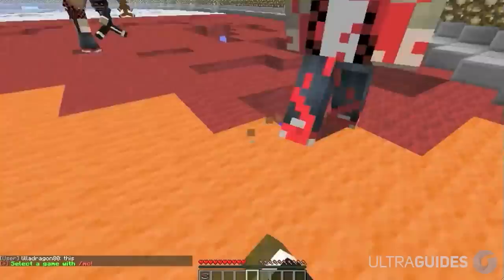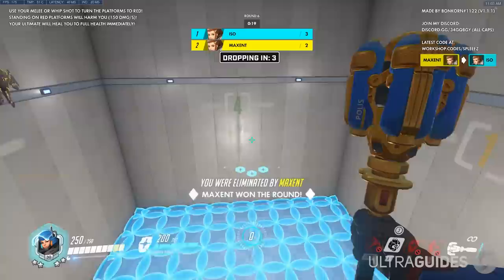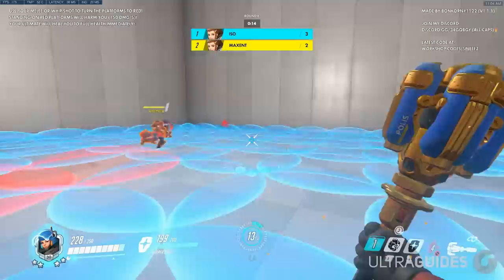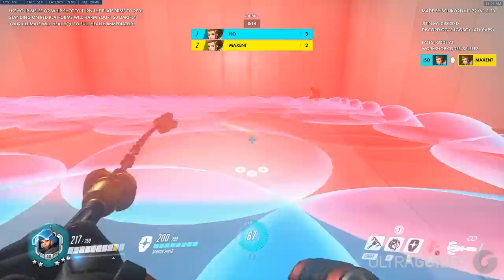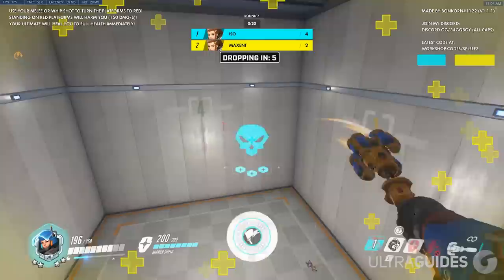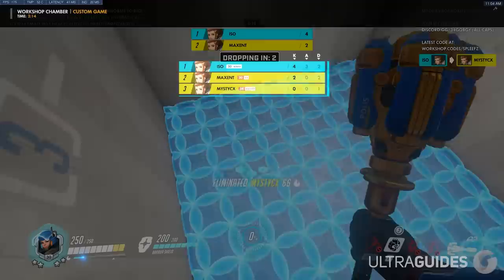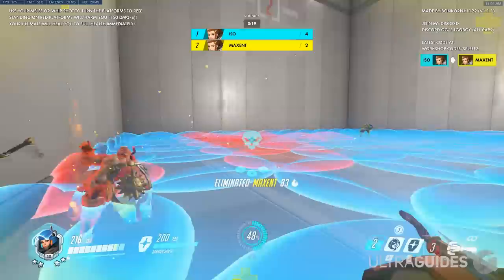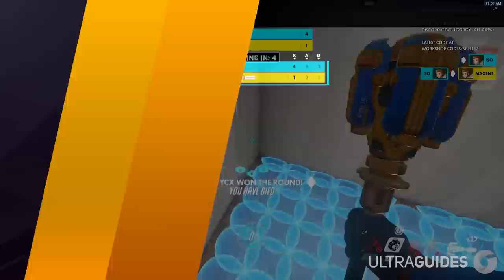Coming in at number four we have a nostalgic throwback to Minecraft — we have Spleef. If you don't play Minecraft, the objective of Spleef is to break the floor to kill your opponents. In Overwatch, since we can't break blocks, the objective is to turn blue tiles into red tiles under your enemies' feet — not under your own feet, because red tiles deal damage. So break the blue tiles to kill them, but don't step on the red tiles yourself. It's like a different rendition of Last Man Bouncing, and it's fun — definitely a solid game mode.